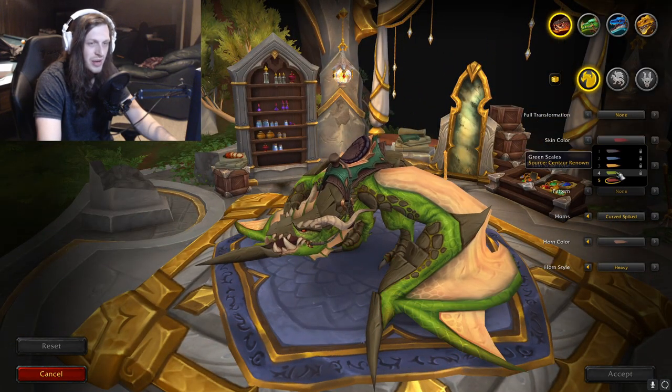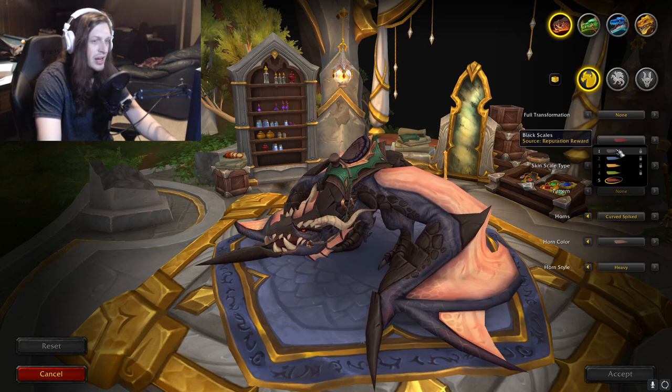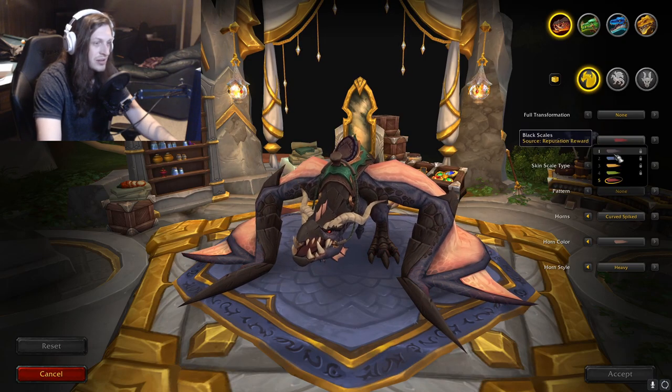Skin color — we're using the red right now, the rest are locked. You can see where they're from: Renown, Renown, Renown, Renown. I really like the black scale one — that looks awesome.